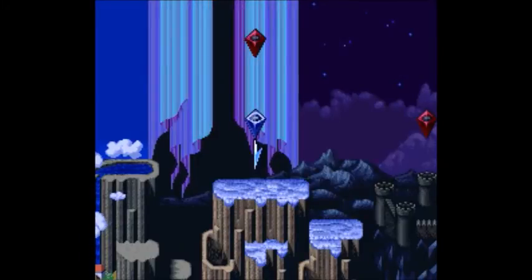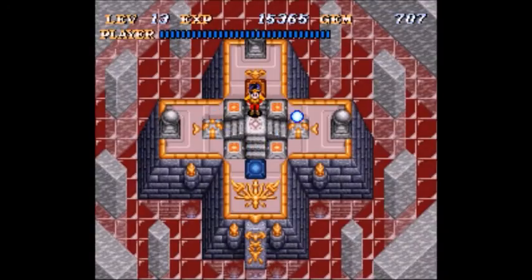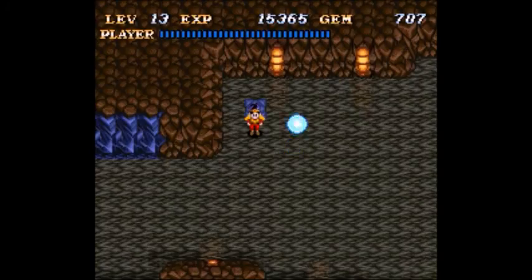Welcome back to Soul Blazer. Alan Trith here, going on to level four — or area four, I should say — which is the snowy mountaintop, and more importantly, the cavern we're about to go into. As with all the other areas, it's pretty much empty right now.